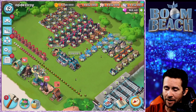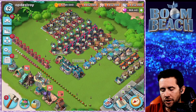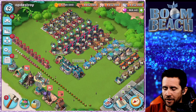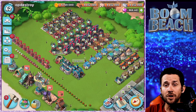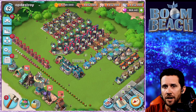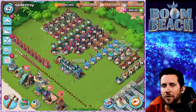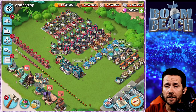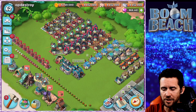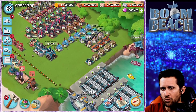That's HQ 24 coming to the main island. It'll be interesting to see how you guys utilize these upgrades. Let me know in the comments below what you think of HQ 24 and what it means for Boom Beach, because I'm excited and really looking forward to seeing how this all plays out.